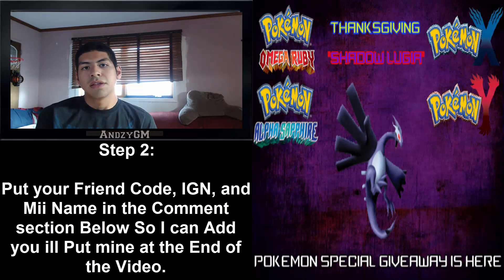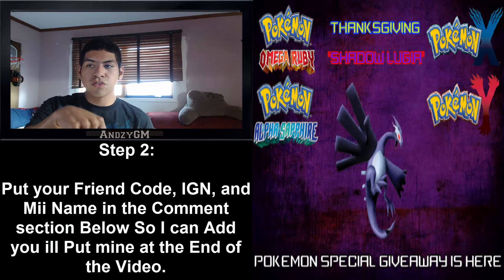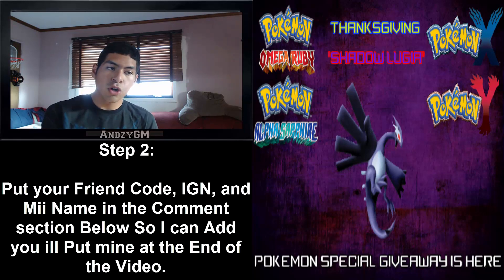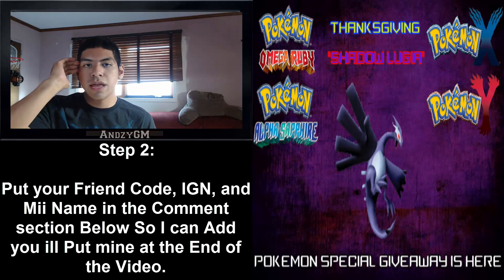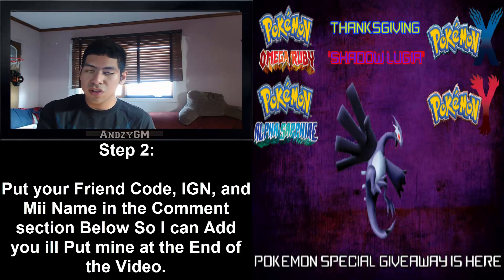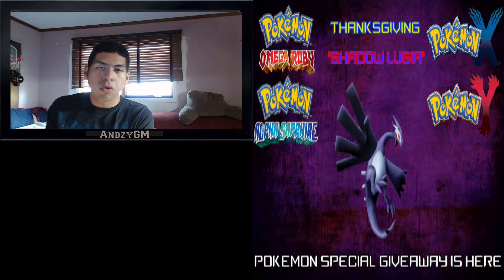The second step: you need to put your friend code in the description below. You need to put your friend code, in-game name, and also your Mii name — M-I-I — so I know who I'm adding.